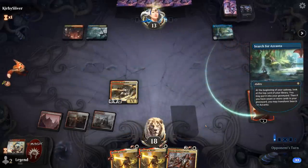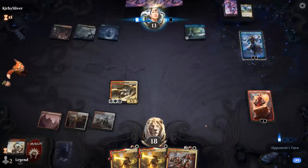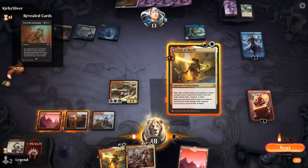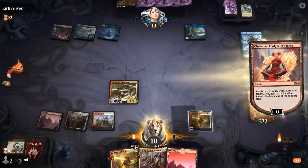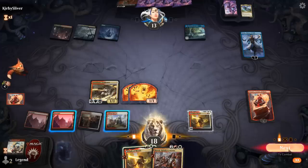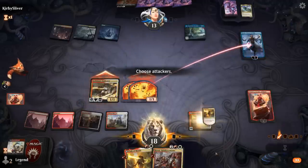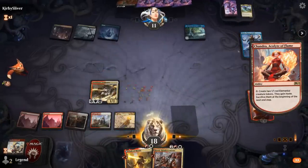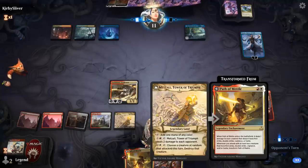Now they need Planeswalker removal to prevent Path from transforming. Narset comes down — finds a Cry of the Carnarium, so that's going to wipe the board at some point. Just going to transform Path here. I don't really care about leaving Narset at one loyalty versus killing Narset, so let's just send two tokens at her. Not killing Narset might actually be better, since that slows down the Search for Ascendancy transformation. Now we can start burning our opponent out with our Tower of Triumph.